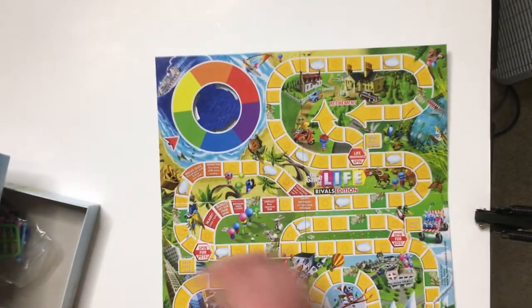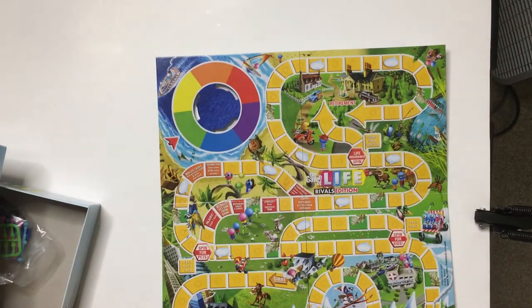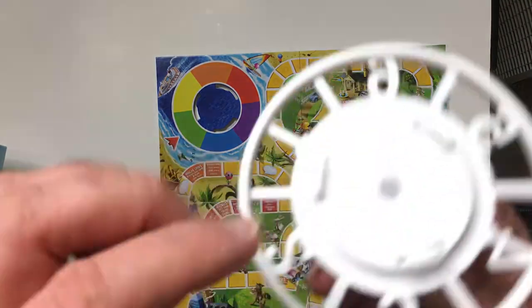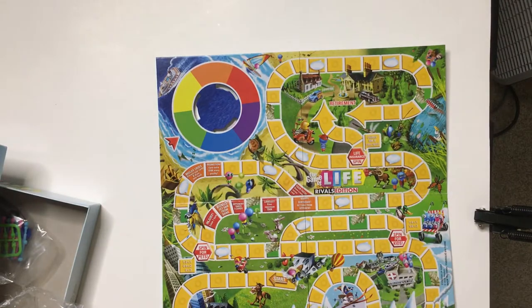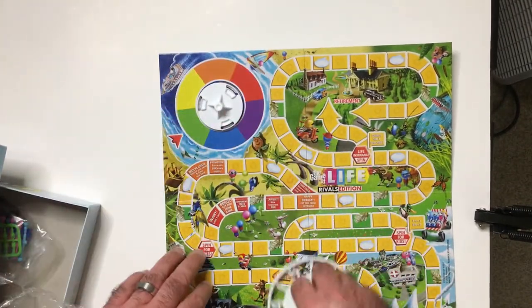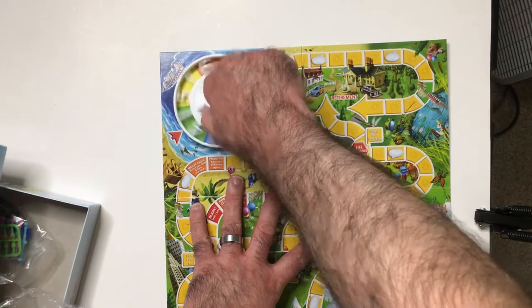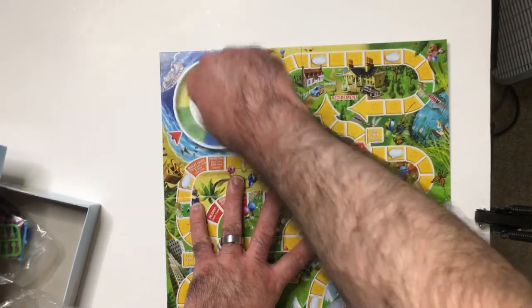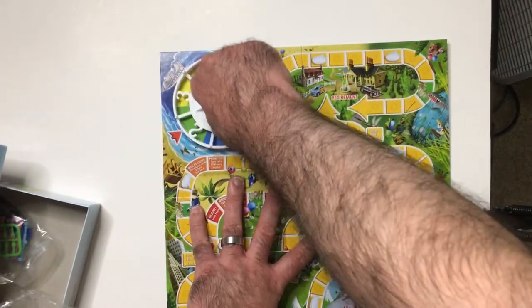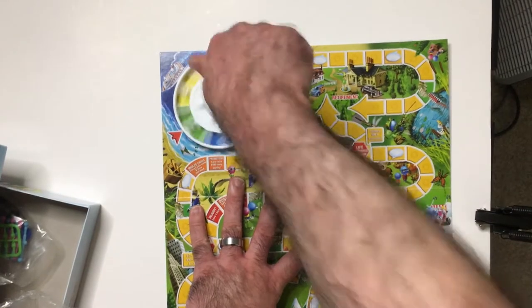Got some boats out there — where your spinner is going to attach. Let's go ahead and attach the spinner and see how it works. That's pretty simple. Got your notches here. This one looks like it just sits on top and you're going to be able to spin it. You put that on there and twist it in to secure it. It still spins okay even if not fully secured.